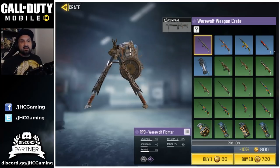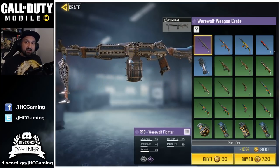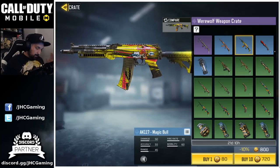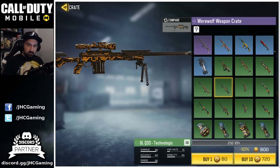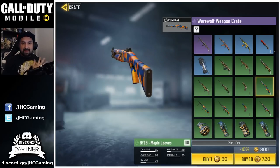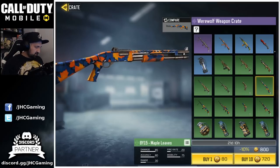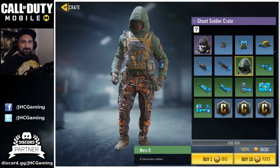On the other werewolf crate it's another epic werewolf skin but for the RPD — I really don't use RPDs. There's also another AK-117 Magic Bull, so one crate or the other they both have that. The difference is the DLQ-33 camo: the techno camo on one crate versus the yellow triangle on the other. But there's a BY-15 in the RPD crate — you know how much I love BY-15 — so I might open that one instead. We'll start with the Ghost crates though, because we've got a chopper to hunt and definitely the Merc 5 soldier skin.